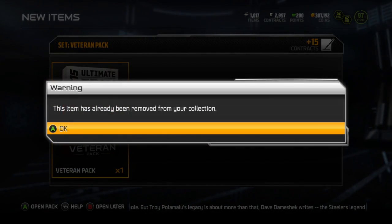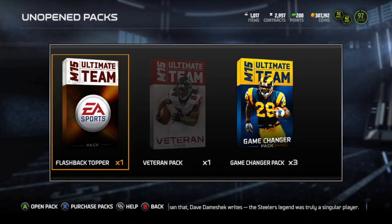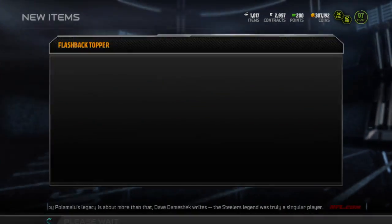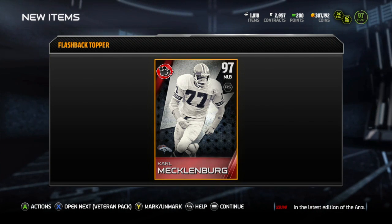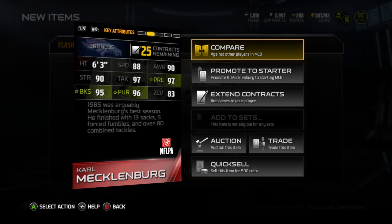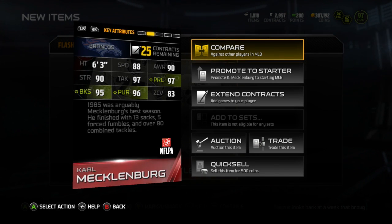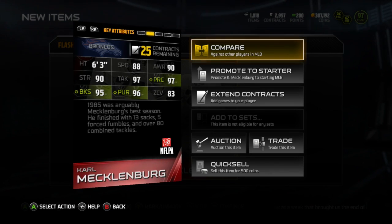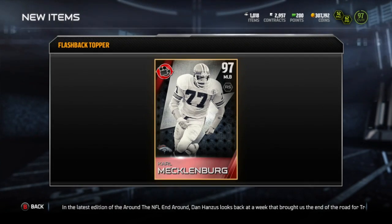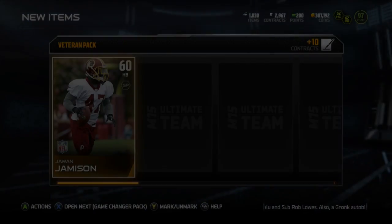So this veteran pack here ended up not being terrible. Let's open the flashback — here's my most valuable pull. Mecklenburg. Great run-stuffing overall linebacker: 97 play recognition, 95 block shed, 90 strength. He can tackle, he can run a little, he's aware of where the ball is. He ended up being about 120,000 coins according to my manager.